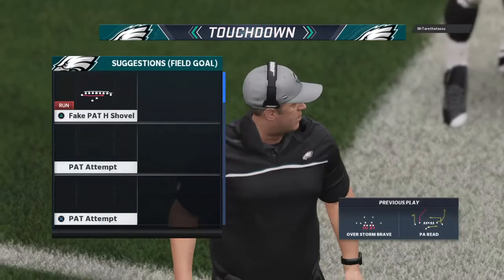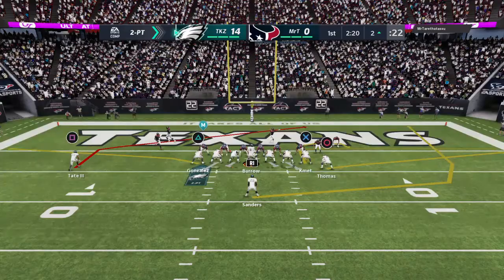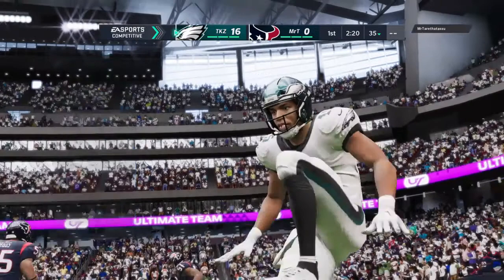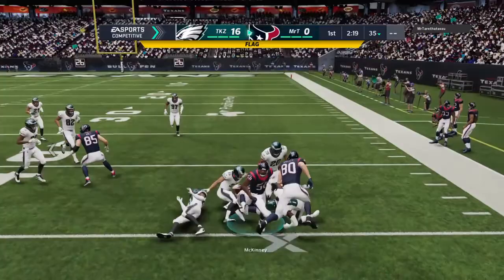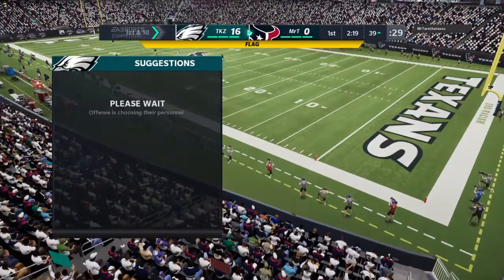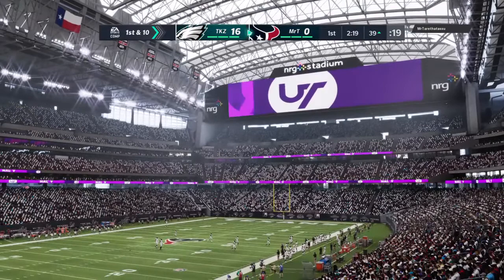Golden Tate is amazing — one of the best odyssey wide receivers I think I've had all year. I've used Tyler Lockett and a few other elites, but Golden Tate is just good. When you get him open, he's catching. He has two touchdowns and two-point conversions so he's looking really good out here. 16 zip — Golden Tate with two touchdowns so far, plus two two-point conversions.